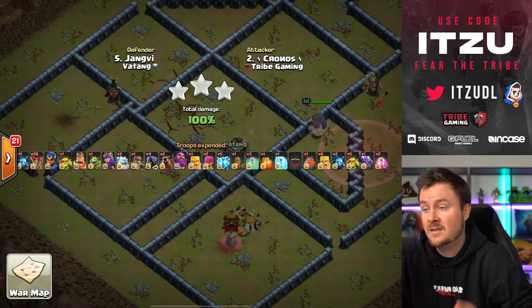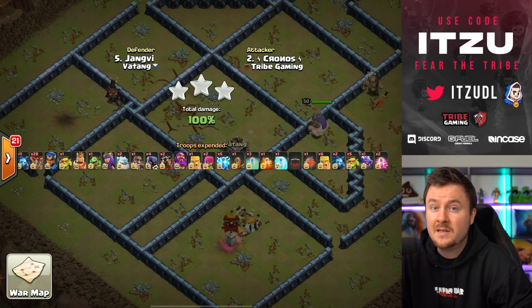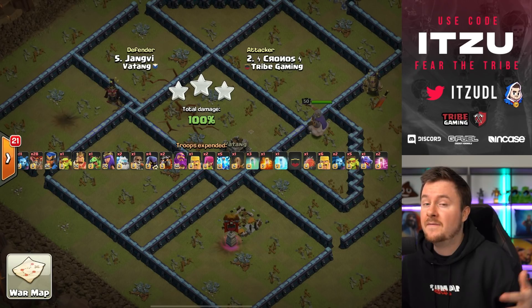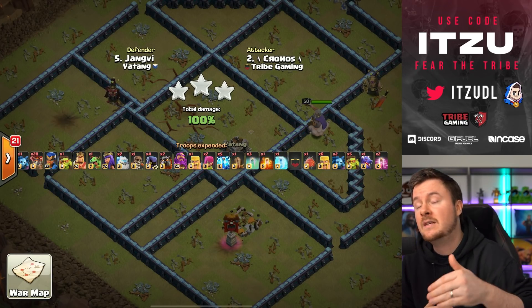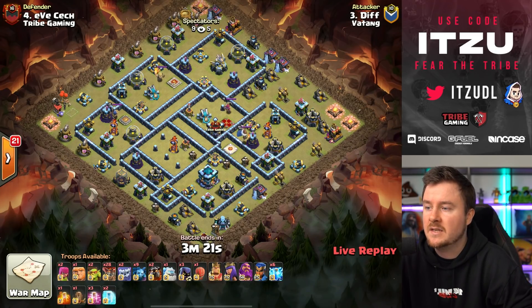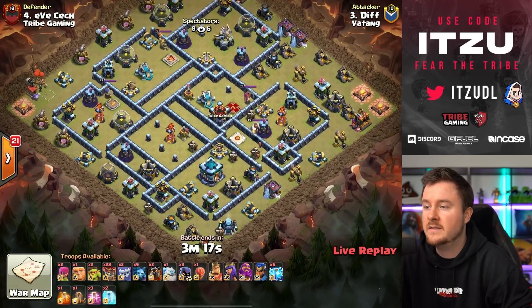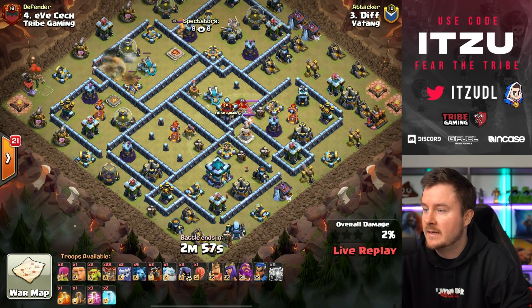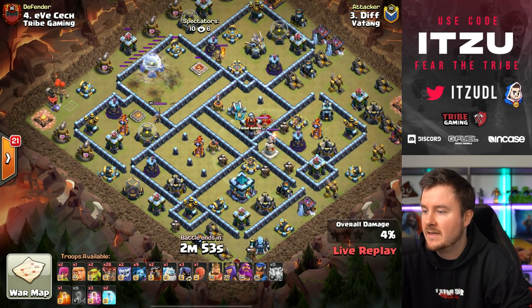The Tank has to hope for some defenses versus Tribe to somehow get back into this. Next up — can Diff be the difference? First the lightnings, then we'll see a lalo attack. He has a slammer, a yeti for funnel on the right side, and I guess a yeti on the left as well.